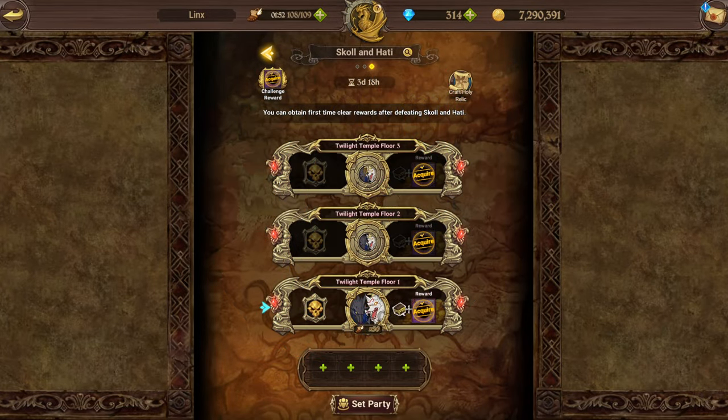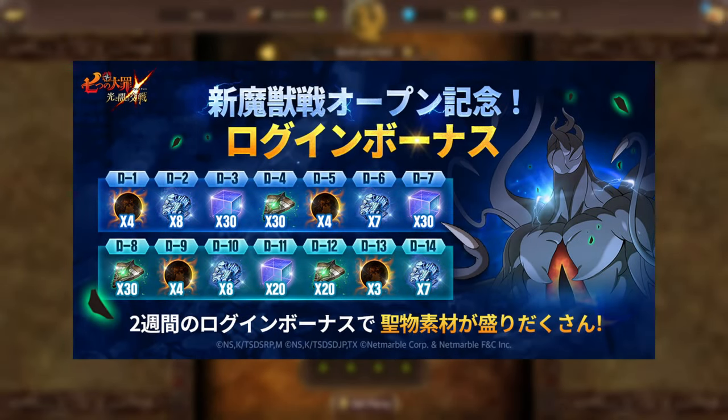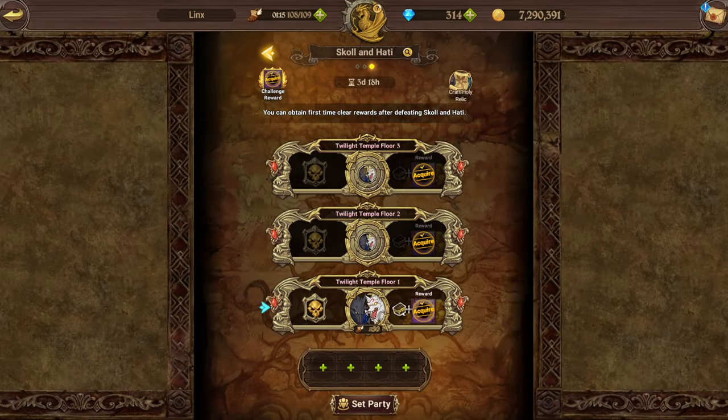With Netmarble giving us one free holy relic through the Ragnarok special login bonus event, you need to log in every single day for 14 days to get all the materials and you cannot miss a day. You can log in a little bit early as soon as the servers come back from maintenance and before the actual daily reset to get one additional day in.